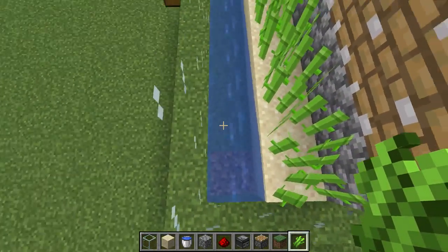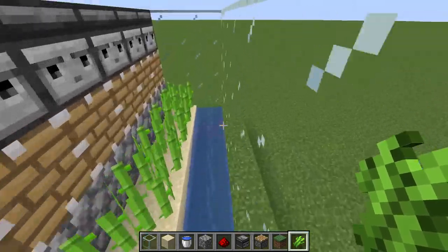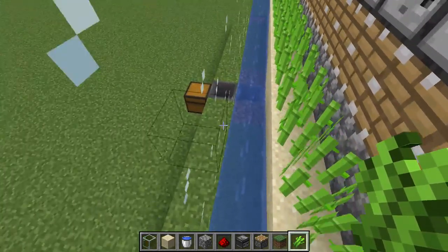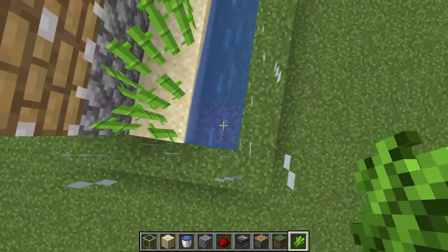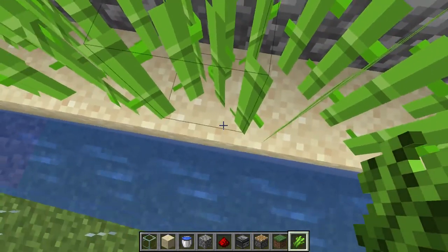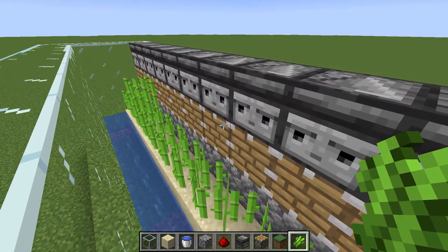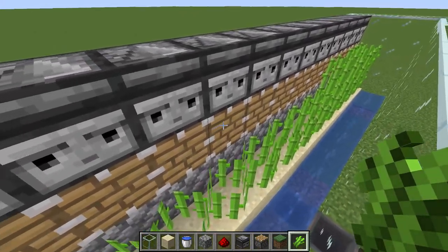You need to make sure that there's water next to the sand that you're going to be placing the sugarcane on, because that's just how Minecraft works. We've already got a couple placed and they've already gone up.